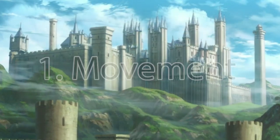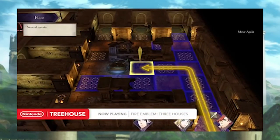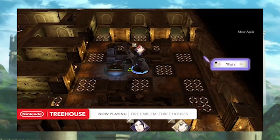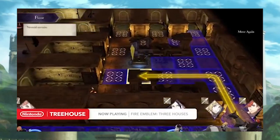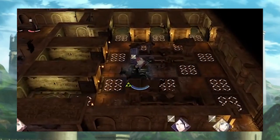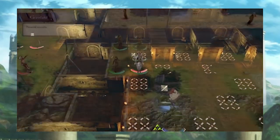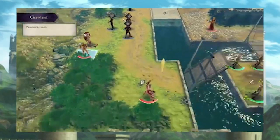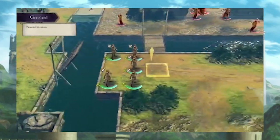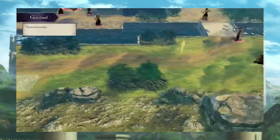Number 1: Movement. Many fans of the series will see movement and think I'm referring to playing the game with a low turn count in mind. While a high move stat does make it easier to LTC the game, it also gives the player more options on any given turn. Maybe you accidentally left your healer in the range of an enemy — your high movement unit will have a better chance of reaching them. Or maybe there is a time-sensitive map objective such as rescuing an NPC or a village. High movement makes it easier to protect units, attack enemies preemptively, and reach objectives more quickly. The more move, the better.